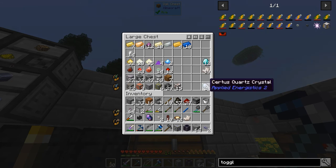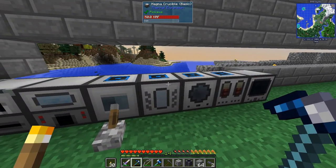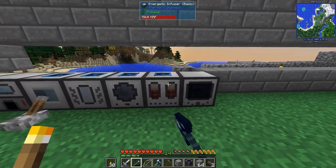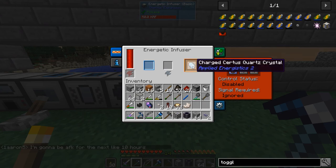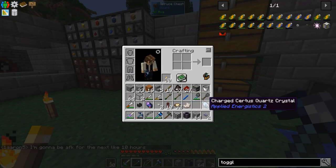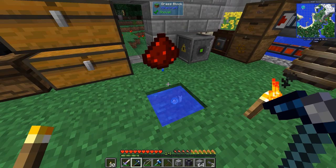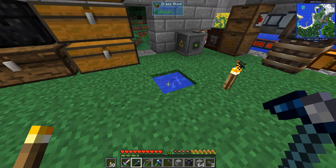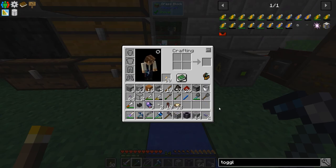Nether quartz here, charged certus quartz — we get the charged version from the energetic infuser. As you can see, it's charging from normal certus quartz into the charged version. Then we drop that, and that, and that, and that will give us the normal fluix crystals.